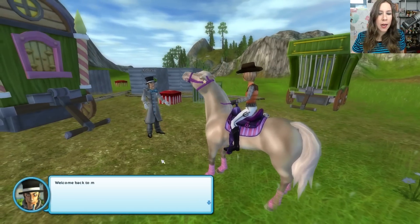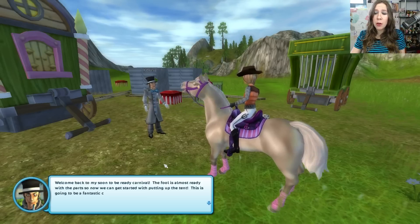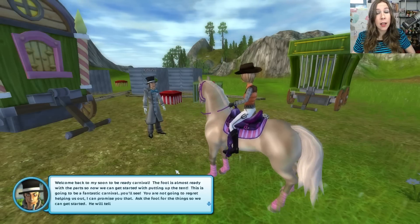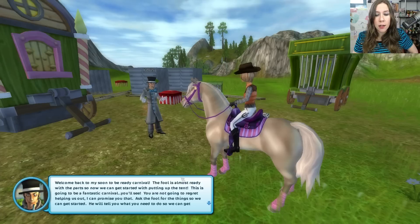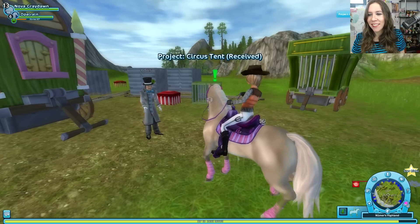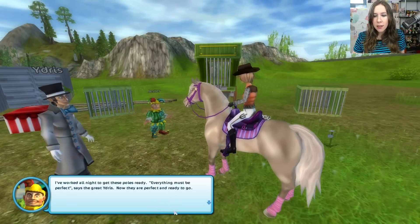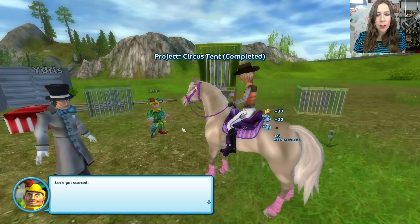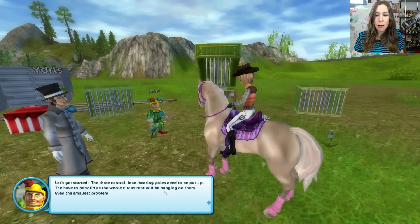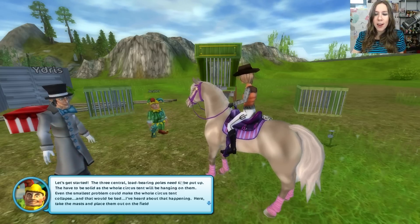Alright Idris, what do you have for us today? Welcome back to my soon-to-be-ready carnival. The fool is almost ready with the parts, so now we can get started putting up the tent. This is going to be a fantastic carnival — you're not going to regret helping us out. Ask the fool for the things so we can get started. I've worked all night to get these poles ready; everything must be perfect. The three central load-bearing poles need to be put up — the whole circus tent will be hanging on them. Even the smallest problem can make the whole tent collapse.